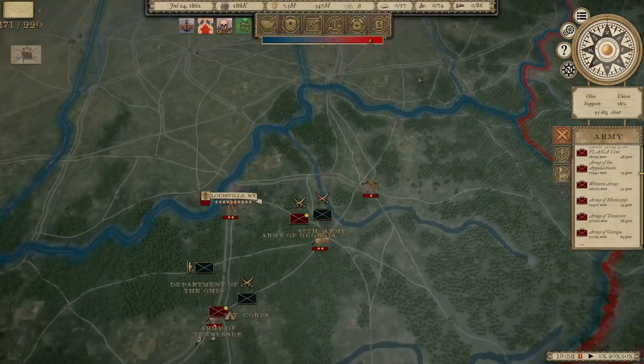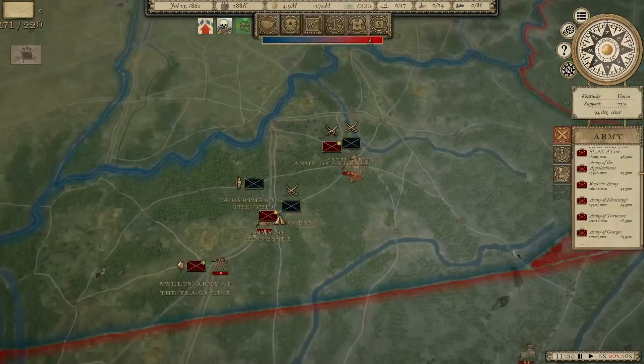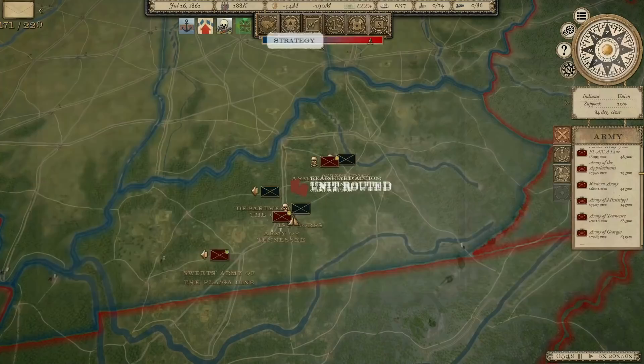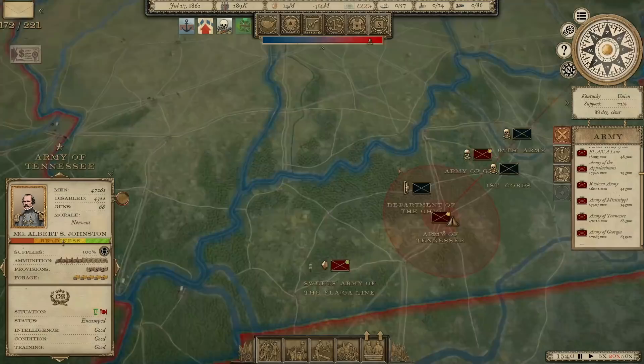Welcome back everyone to Grand Tactician: The Civil War as we continue our quest to rid the state of Kentucky of the Yankee invaders. We'll see if we can drive them out and get Kentucky to flip to the Confederacy. We've got to get that credit rating up so we can get back to recruiting new units, because the Union is going to start passing us in men fielded very quickly. The Union did have significantly more men than the Confederacy, but it could get pretty ugly if we don't at least stay somewhat close.